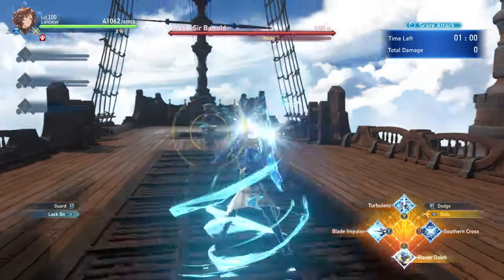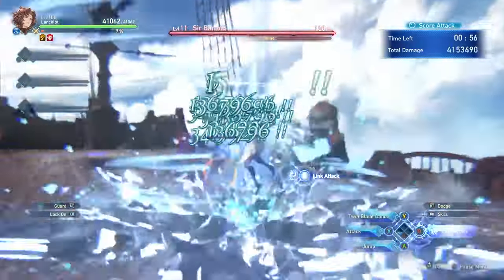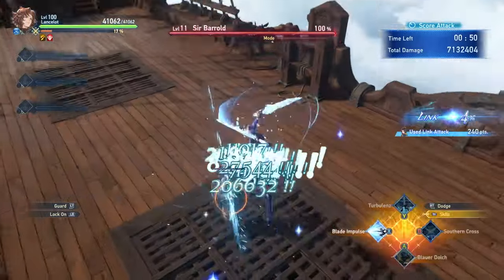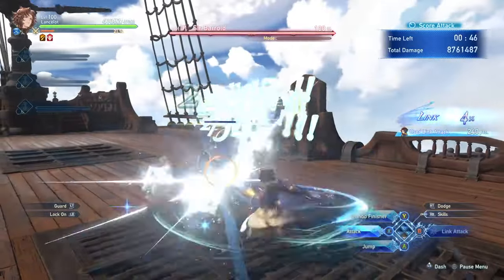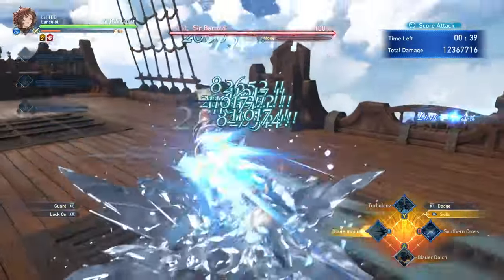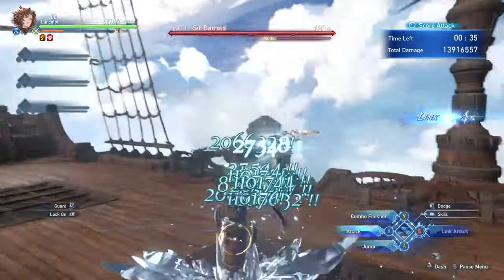Are you a fan of mashing? Do you like spamming dodge to avoid basically every attack? Well, do I have a character for you, because today we are covering Lancelot. Lancelot is a character who excels at sticking to enemies and constantly outputting consistent damage while having some of the best tools in the game to avoid taking damage, and also comes with one of the best utility moves in the game with Freeze. This makes him a very strong character worth bringing to any team composition, and he is very fun — just like almost every character in the game.